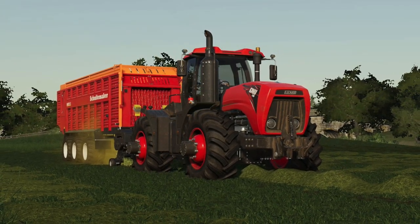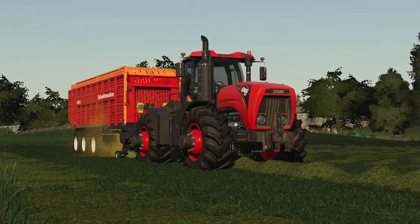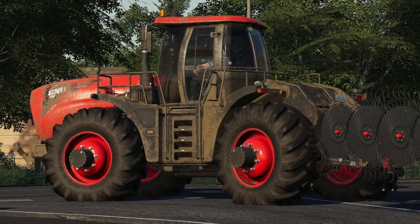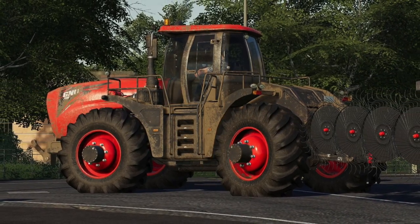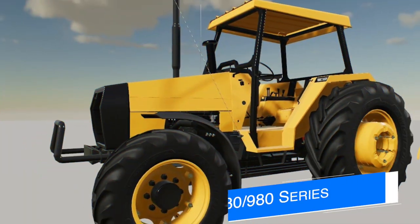Most vehicles of this size do not have a front three-point, so having one is definitely going to make getting things done easier around your farm. If I had it my way, everything would have front three-points — trucks, tractors, vans, cows — but I understand it's not very realistic. The GNU 800 series is being made for all platforms and appears to be going through internal testing right now.